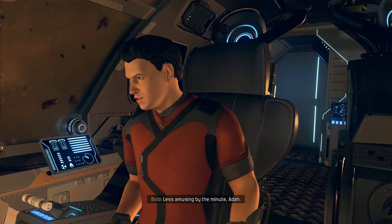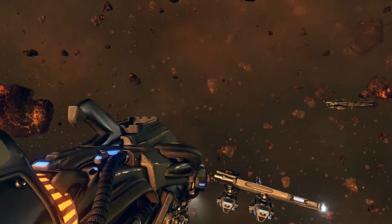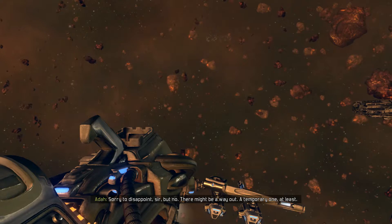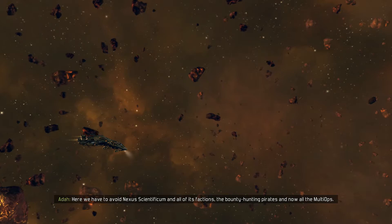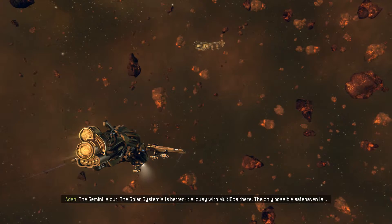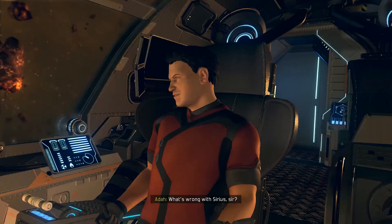That supposedly amusing personality of yours, Ada? Less amusing by the minute. Right you are, Captain Bold. Would you like to hear an idea, sir? An idea how to make more enemies, I presume? No — there might be a way out, a temporary one at least. The Gemini system is too hot for us — we have to avoid Nexus Scientificum and all of its factions, the bounty hunting pirates, and now the multi-ops. I made all those enemies in three days? You're simply amazing, Captain. The Gemini is out. The solar system's no better — it's lousy with multi-ops there. The only possible safe haven is the Sirius system.